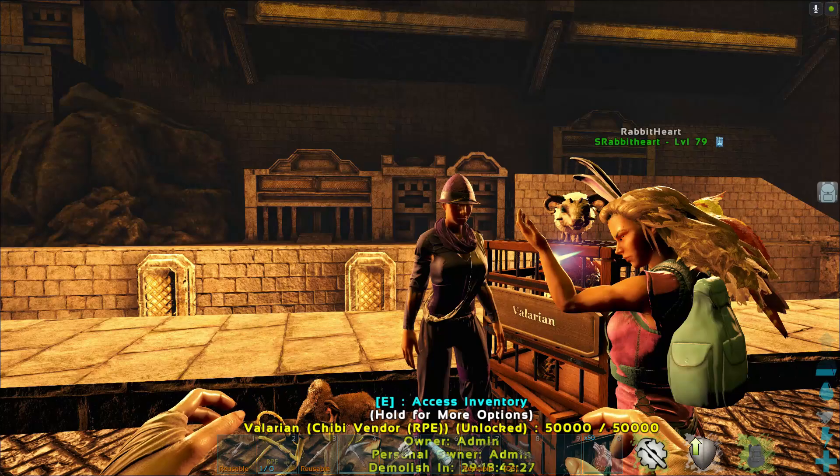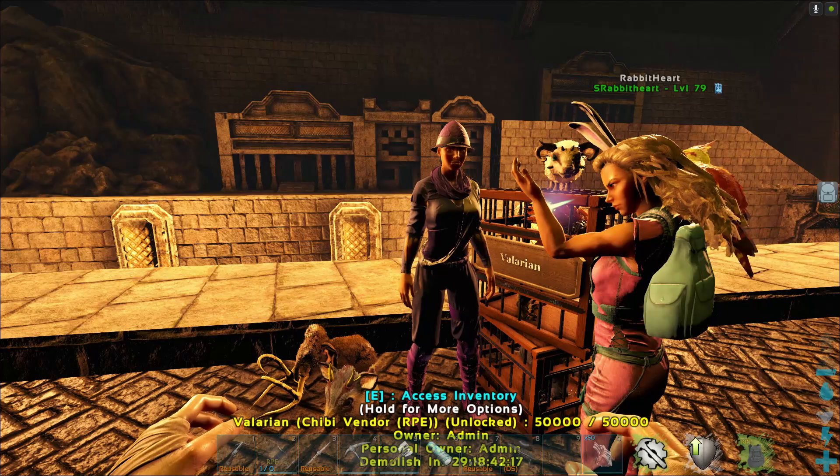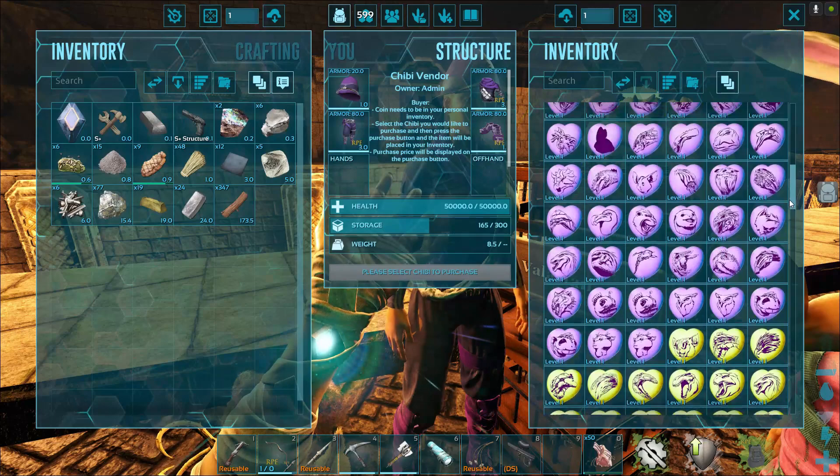If you don't want to know which chibi you're getting, they actually have a random chibi. Down at the very bottom it's got a little question mark and you can just get a random one and see what you get. There's a question mark up here right in the middle — that's only 100 gold ingots.